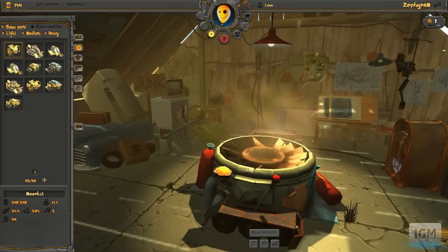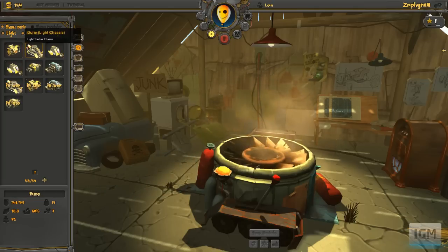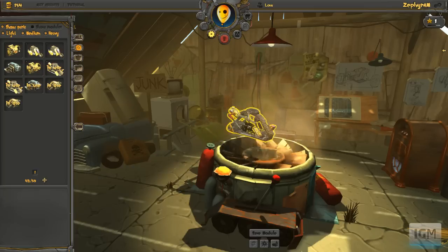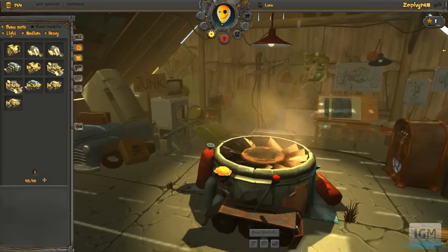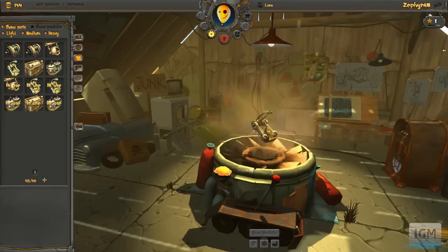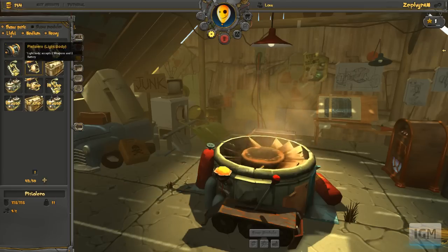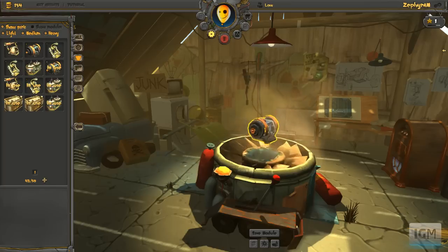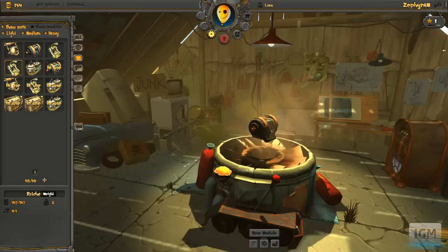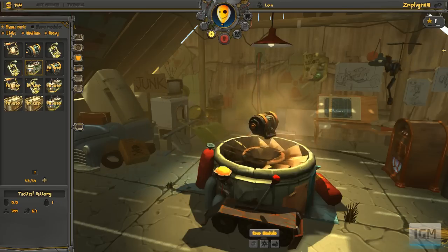I forgot this last time too. You start with a base — all three of the chassis you start with are light. Let's go with this one. And then you need a battery. Heavy duty, why not? That's our chassis module, as they call it. As you can see in the bottom left, they do have stats: durability, weight, energy regeneration, and the batteries have energy capacity. Other parts have different stats of their own. Save that module.